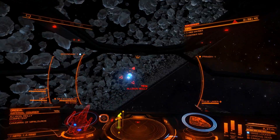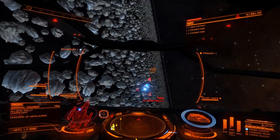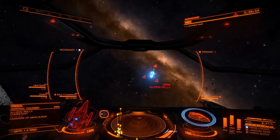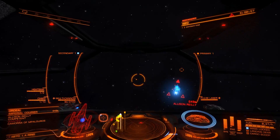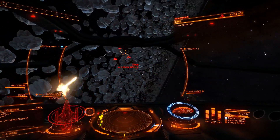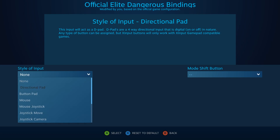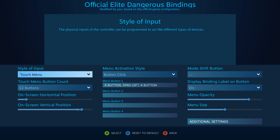The final thing to address was some controls that were clumsy or outright missing from the default binding. I didn't like that changing fire groups required pressing two buttons simultaneously, and there weren't any hotkeys for heat sinks or chaff — they had to be set to a fire group. What if my ship is heating up from beam lasers? I need to fire heat sinks immediately, not fumble through fire groups.